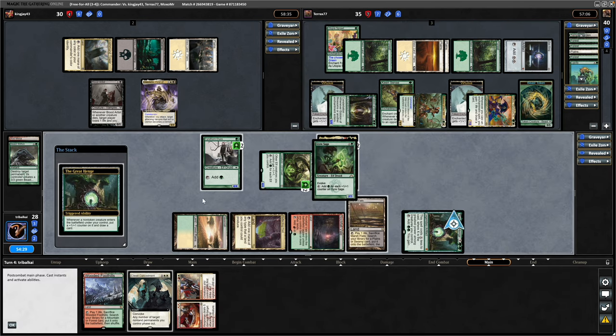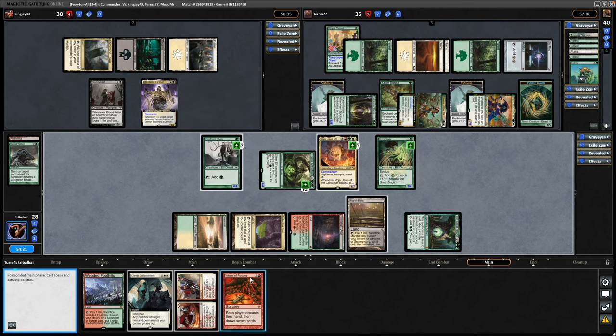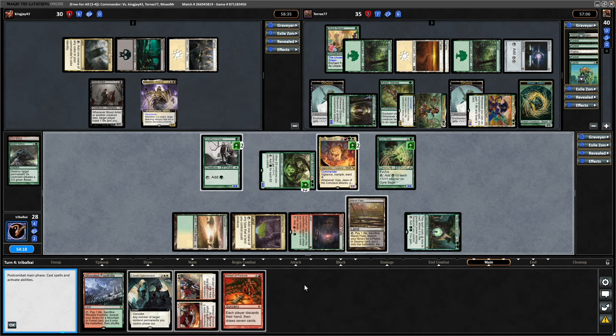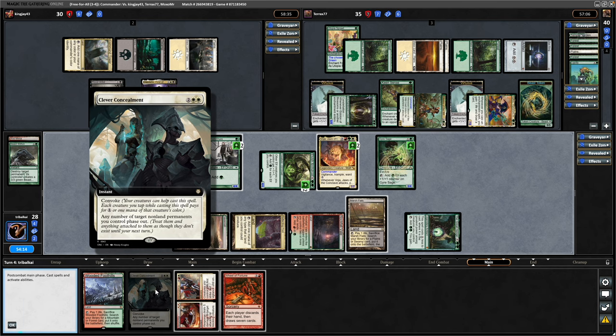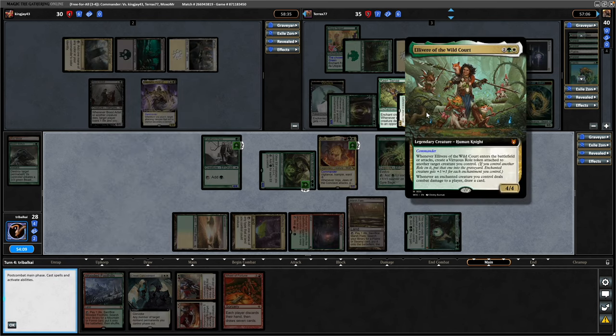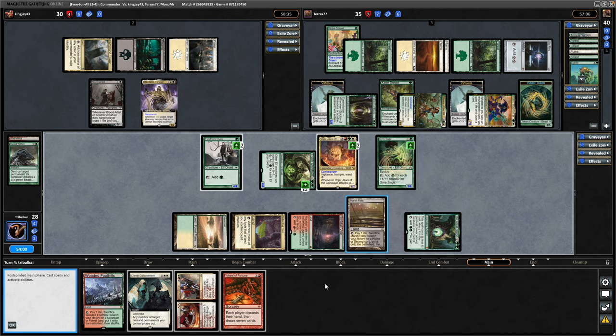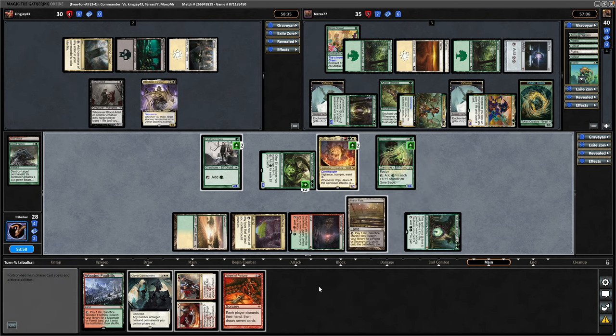The Great Henge for just two mana — so that's effectively free. Gaia Sage after that, and that comes in with a plus counter and draws us a card ready for more plus counters next turn. A Wheel of Fortune whilst our opponents' hands are full is fine, and we are successfully holding up the Clever Concealment. Just have to watch out for Trample but we can block and then phase out, and aim for the wheel next turn if we want to. If we don't need to crack the Marsh Flats we can go for a tap land, so pass at that.